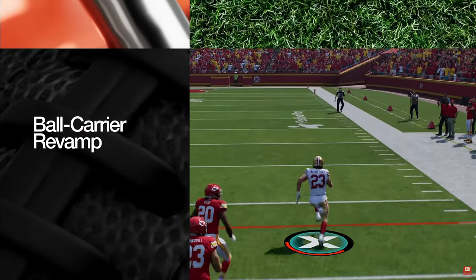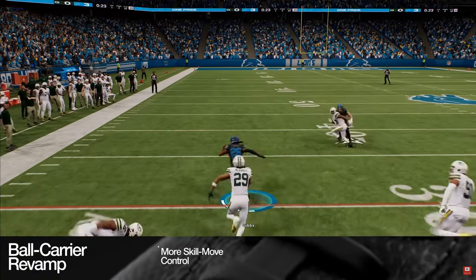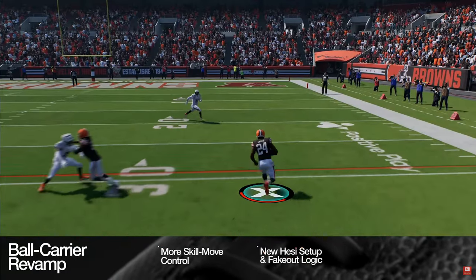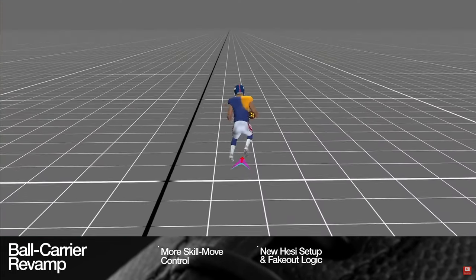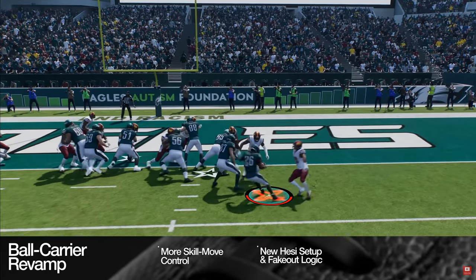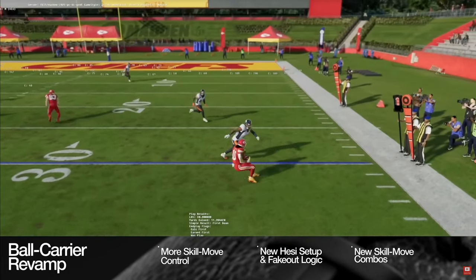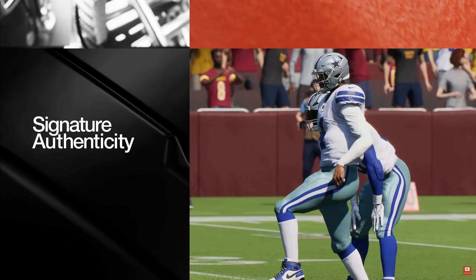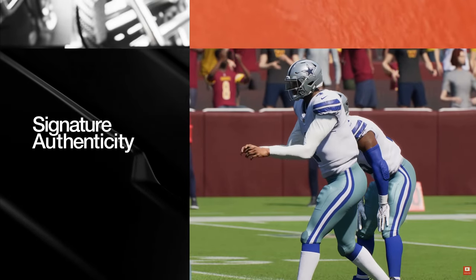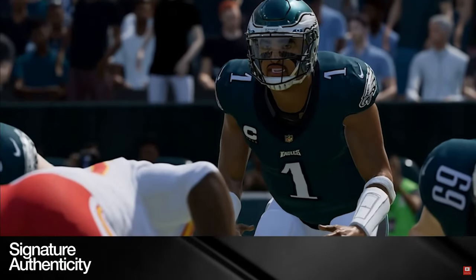To give players more tools as a ball carrier, they've revamped the right stick to further enhance skill move control. A new hezi step combined with new fake-out logic gives players the ability to trigger CPU defender breakdowns. From there, combo new back jukes, spins, cuts, and other skill moves for unique fake-outs that weren't possible before.